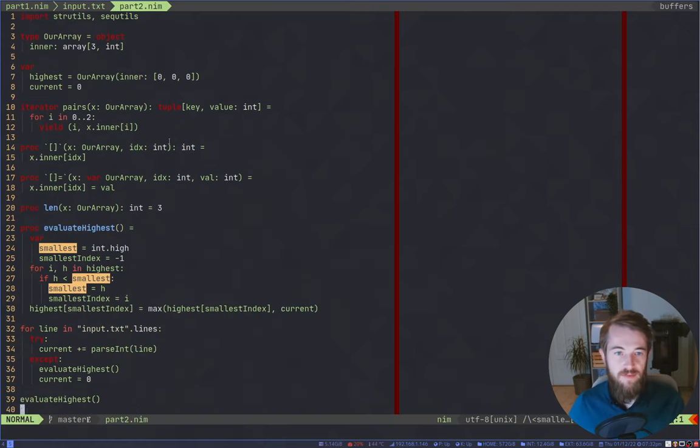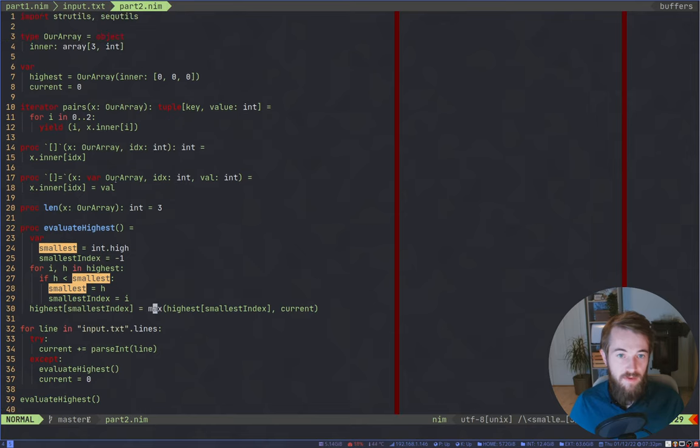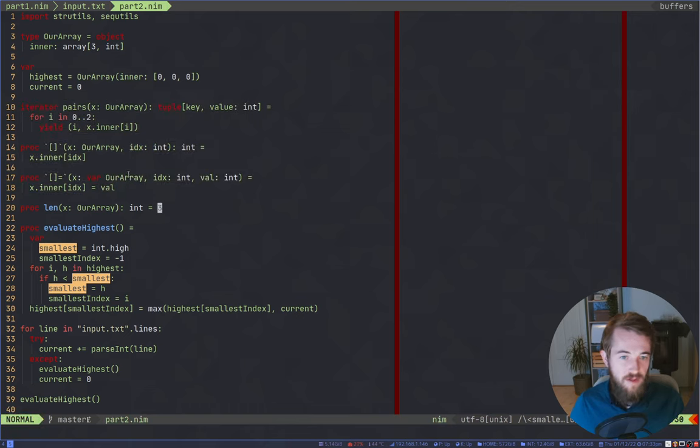Basically in Nim, a lot of these operations - looping with different keys, array access, array assignment - just call various procedures and iterators that you can implement yourself. These don't even need to be procedures as long as they're callable - so a template works too. This could also be a 'func' rather than a 'proc', which might seem counterintuitive because we're modifying state, but 'func' in Nim only allows changing parameters passed in by 'var' or by reference.